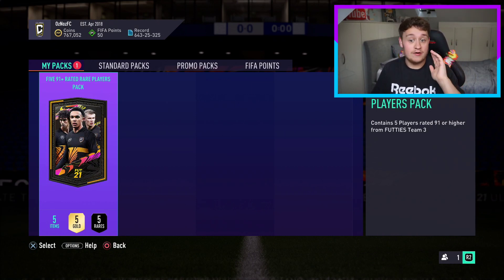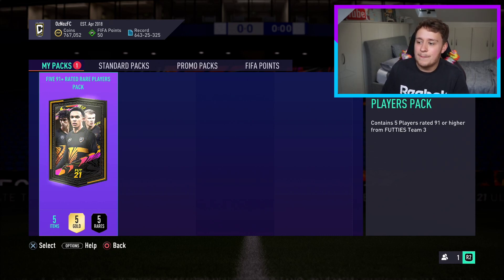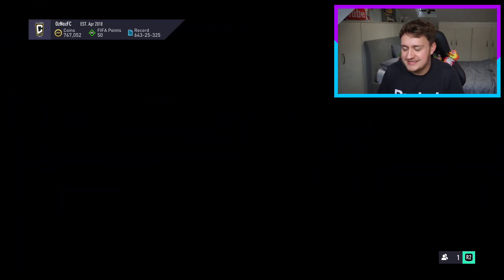EA, just give me like a 90 rated squad and I'll be happy with that. I've got so much fodder. Anyway, this pack has five 91 plus rated players in. I want to be seeing some big boys, all from FUTTIES Team 3.